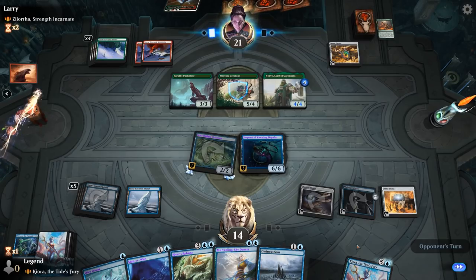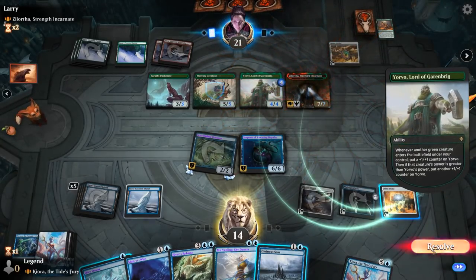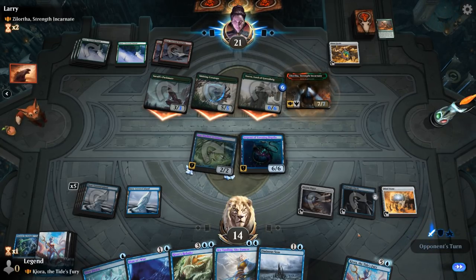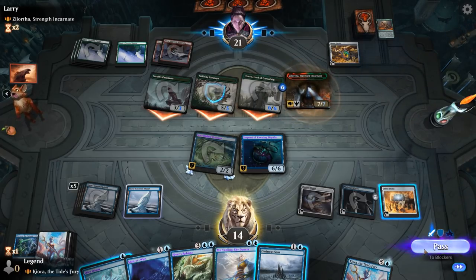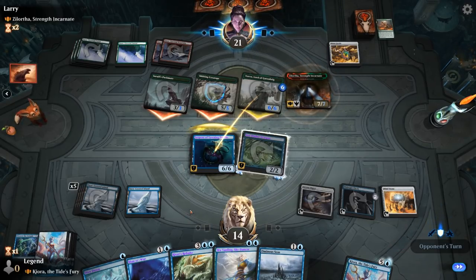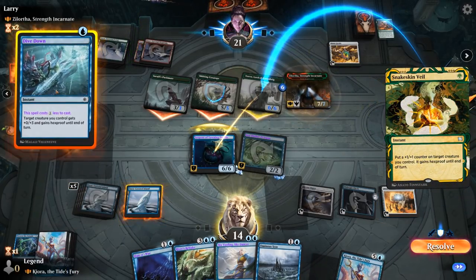Ceratops can still hit us for five — hopefully the Serpent can hold off other attacks. There's Godzilla — that's fine. Could also use Dive Down to block Yorvo and kill it, which seems acceptable. Opponent going for Snakeskin Veil — I guess this will end in a draw.